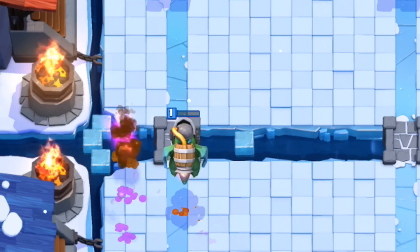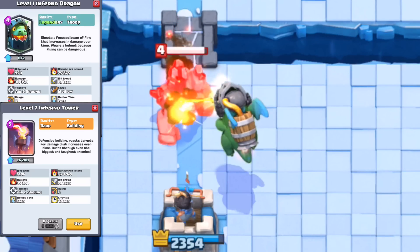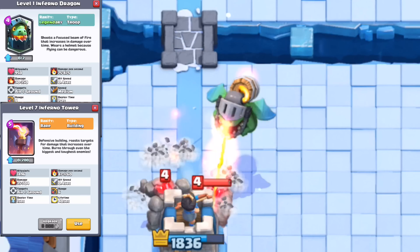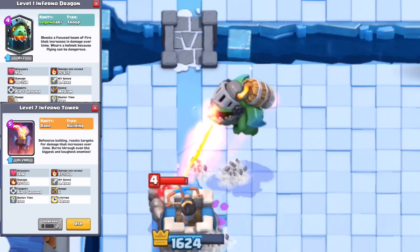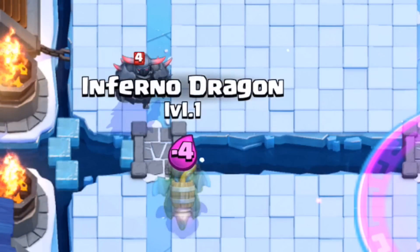Now it's important to know a couple of things about the Inferno Dragon. First of all, the range — not as long as the regular Inferno. And second of all, the beam, although it does ramp up — and look at it just melt through this golem — not as powerful as an actual Inferno Tower. So it's not exactly a dragon with an Inferno on its back. Similar in the way that it ramps up, but not nearly as powerful.